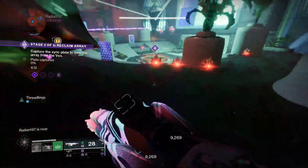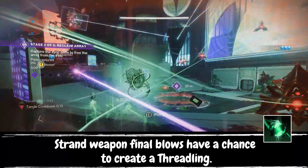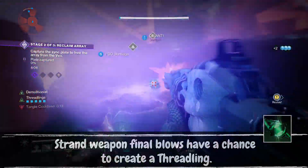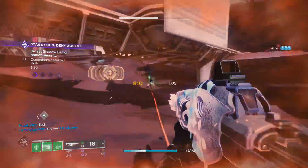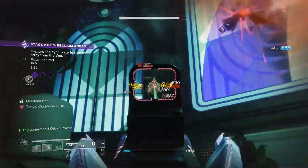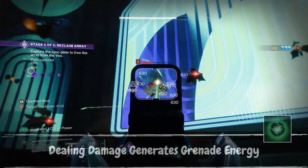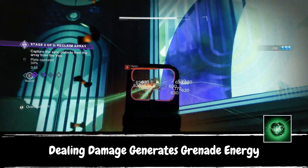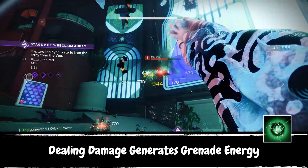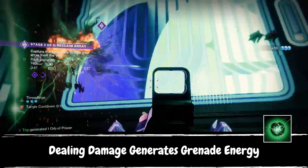Next up, we have Thread of Rebirth so that our strand weapons have a chance to generate Threadlings on kill, which happens way more often than you would think. This also stacks with the Hatchling trait on strand weapons, making it so you have a very good chance of spawning two Threadlings with one kill if you're using Hatchling. The build also gets way better by adding Thread of Generation, which gives grenade energy whenever you deal damage — and this includes damage from our Threadlings.